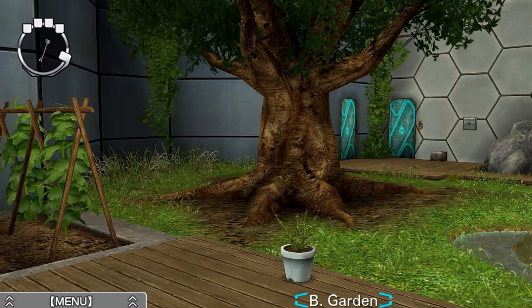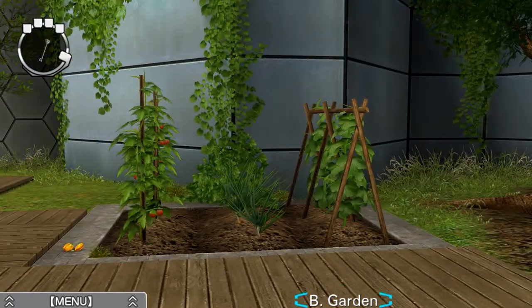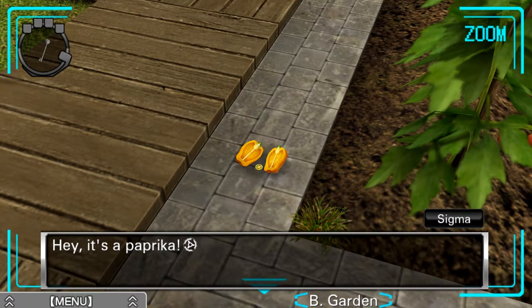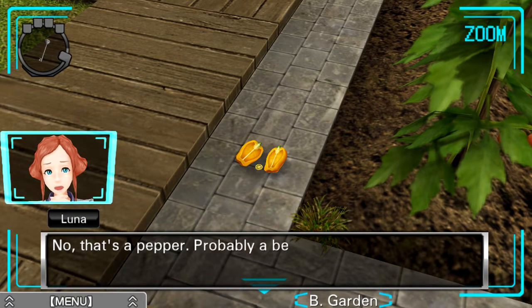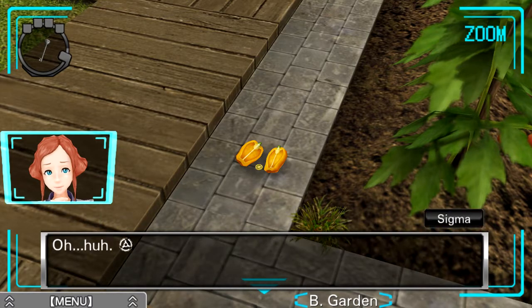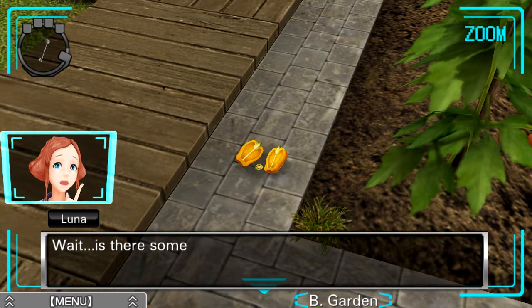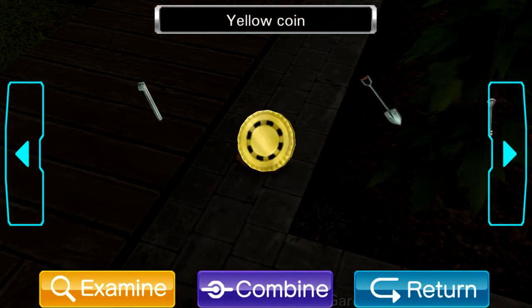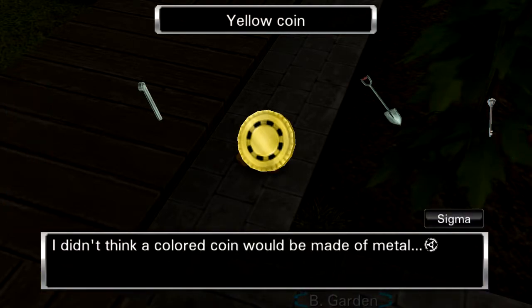There's a large Japanese Zelkova tree. What's on the ground in this garden area — is it a pepper? Hey, it's a paprika. Looks like I was wrong. No — that's a pepper. Oh, I was right. Probably a bell pepper — paprika is what you call the spice you make from them. Why is it split in half? Is there something in there? A yellow coin. I didn't think a colored coin would be made of metal.